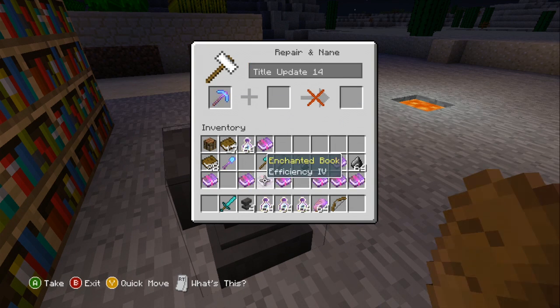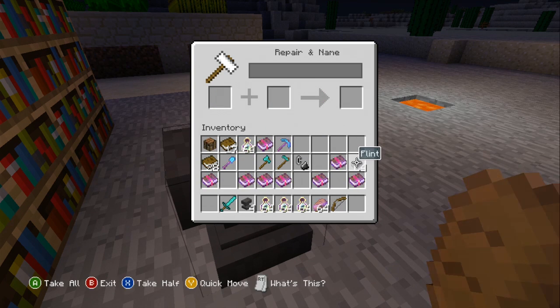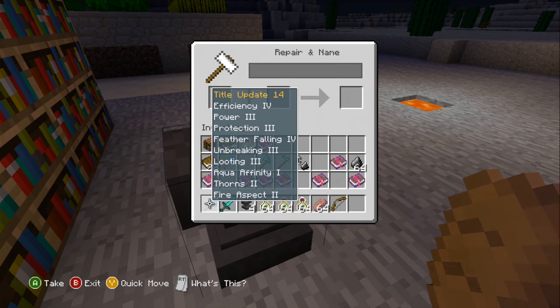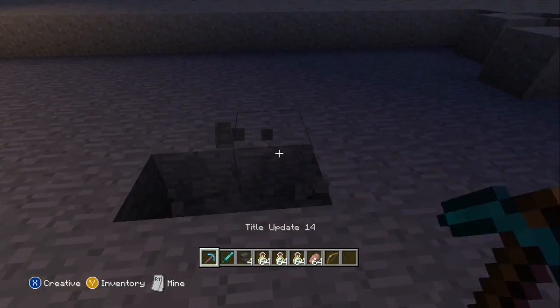Can I even add more to it? We got Fire Aspect — just keeps going on. You get the point. This is an amazing pickaxe — very, very overpowered. Efficiency 4, Power 3, Protection 3, Feather Falling 4, Unbreaking 3, Looting 3, Aqua Infinity 1, Thorns 3, and Fire Aspect. It just keeps on going. This is an amazing, overpowered pickaxe.